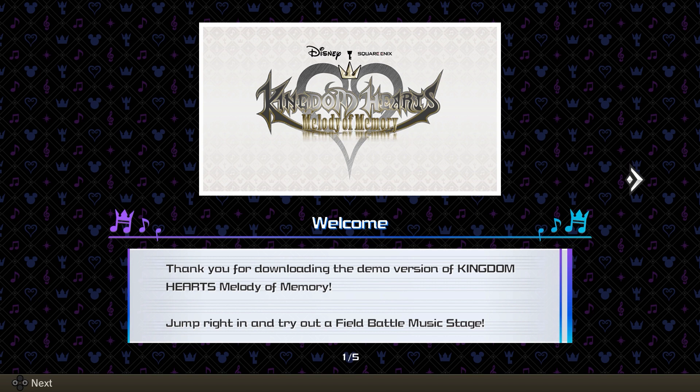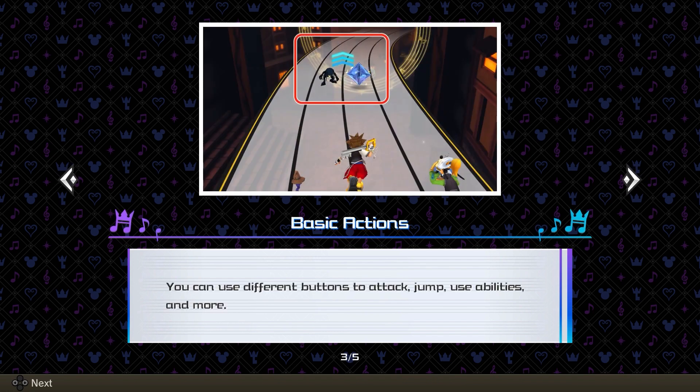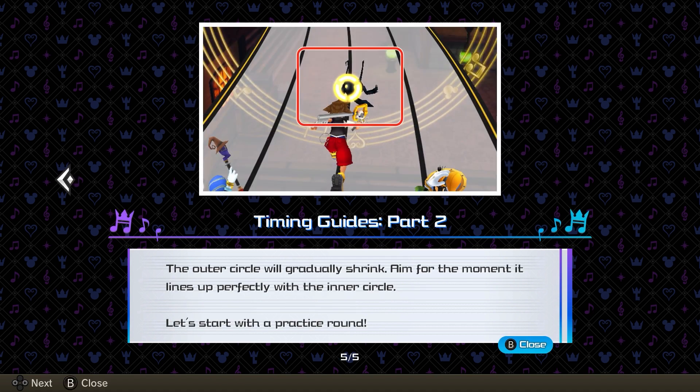Welcome! Thank you for downloading the demo version of Kingdom Hearts Melody of Memory. Jump right in and try out a field battle music stage. In these stages, you battle enemies as you run on a musical staff to reach the end and clear the song. You use different buttons to attack, jump, and more. Time your actions to match the timing guides that show exactly when to press a button. The battle circle will gradually shrink — aim for the moment it lines up perfectly with the inner circle. Let's start with the practice round.